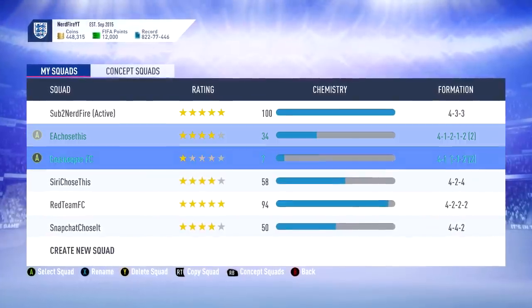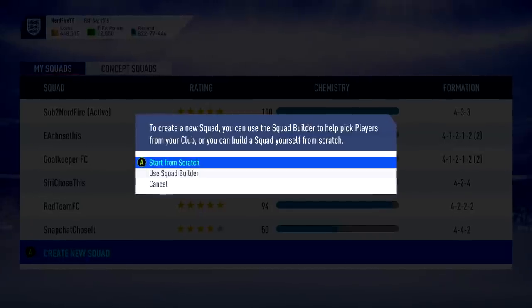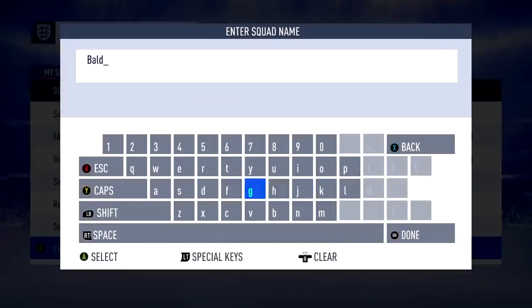All right boys, here we are in the MySquad section. Let's go ahead and create a new squad — we're going to call it Baldy FC. That sounds decent. So the squad is going to get created. First things first, I'm going to look at the bald players I have in my club. We may go ahead and buy some more players, because I want to try and get chemistry in this team. Let me just see what players I already have and we'll try and build the best team possible.